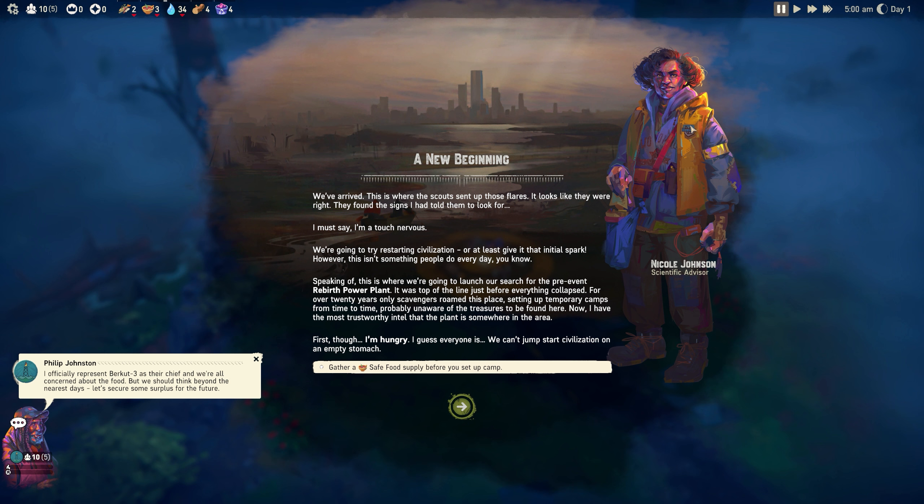This is Nicole Johnson, our scientific advisor. I'm not going to read everything she says since I covered it all in my original video - you can pause the screen or check that video for a word-for-word reading. Instead, I'll go through it quicker, reading mostly the objectives and what Philip Johnston, our clan leader, has to say.